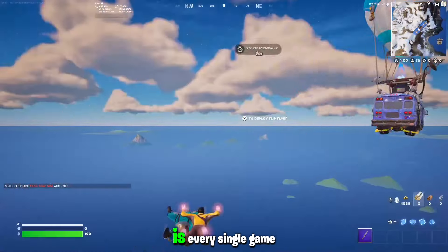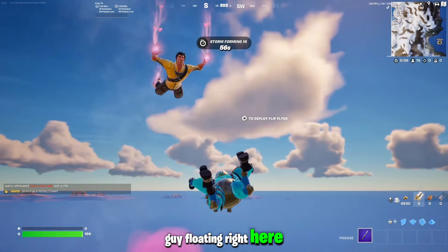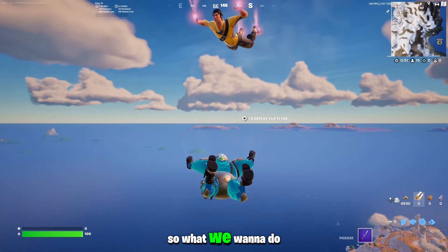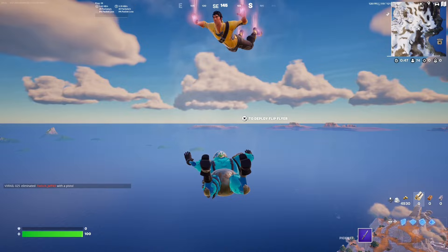So basically what you want to do is every single game, wait until the end of the bus and see this guy floating right here — silly bugger, look at him, what a silly man. So what we want to do is wait until we both fall to the ground and then kill him.